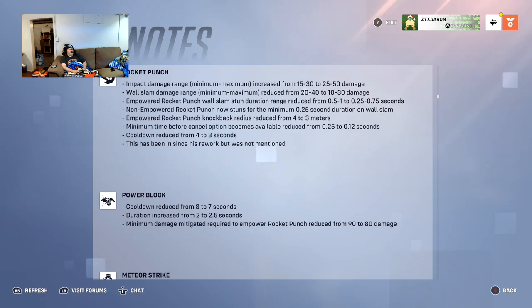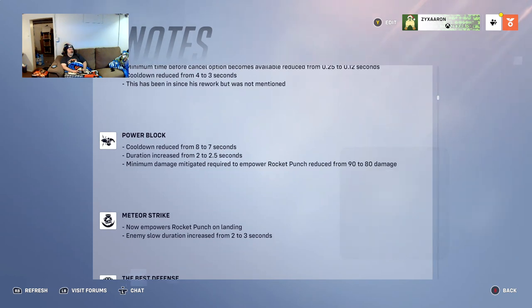His Power Block cooldown goes from eight to seven seconds, which is nice. The duration of the boost you get from it goes from two seconds to two and a half seconds. The minimum damage mitigated to empower the punch drops from 90 to 80.